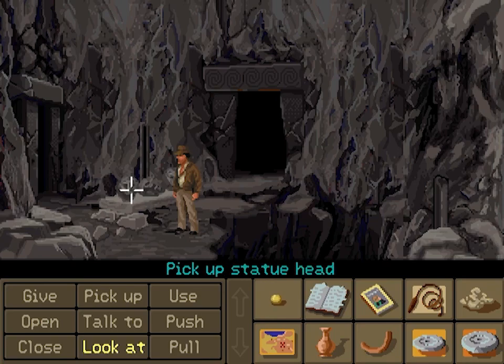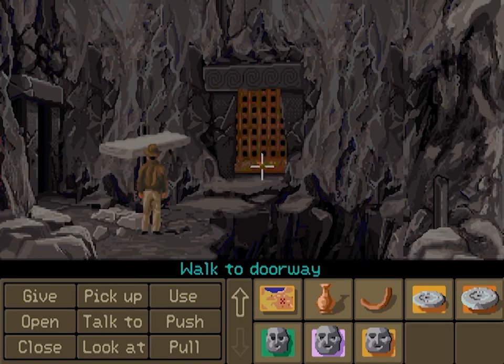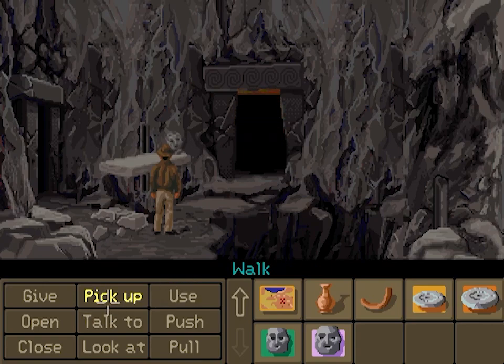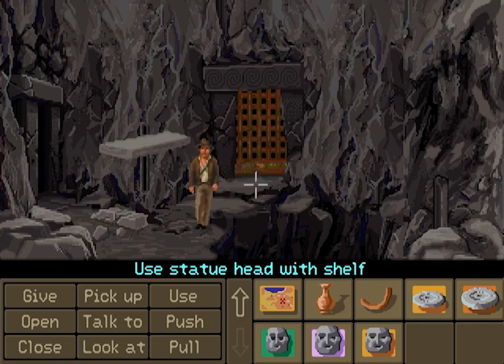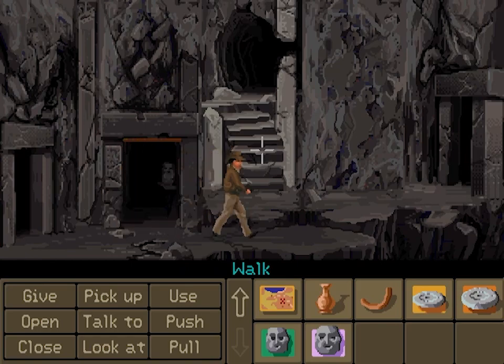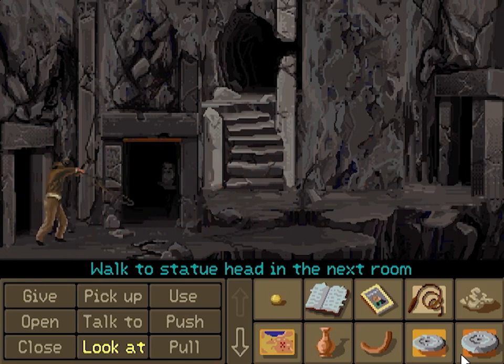I saw these last time. I think effectively if you pick them all up, this door is going to close. Let's check. Pick up shelf, pick up statue head. So that's not going to work. I'm trying to remember if you can pick this up and run through the door. Nope, the gate is closed. Alright, I can see the statue there, so let me try my whip on that. Yeah, that worked.